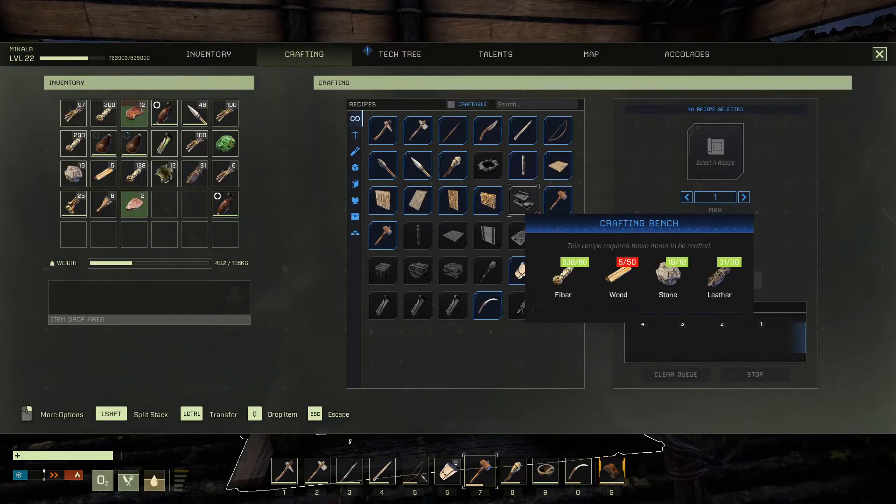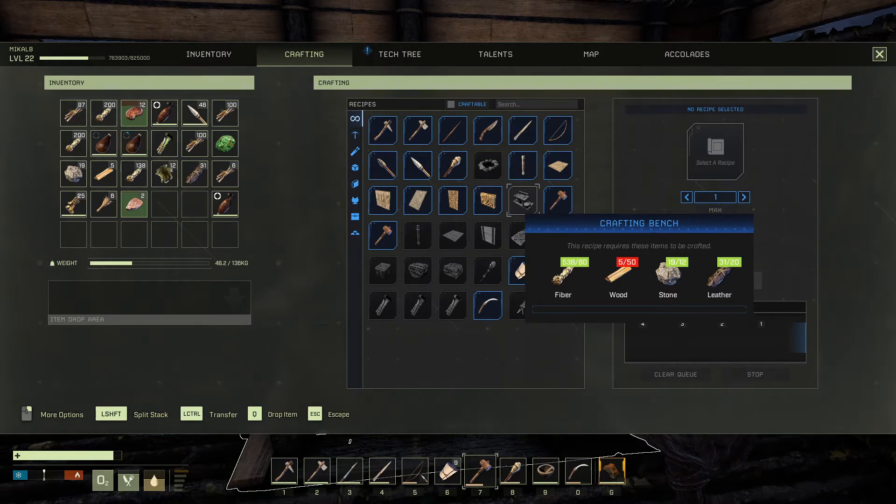The crafting bench is crafted at your inventory. It takes 60 fiber, 50 wood, 12 stone, and 20 leather.